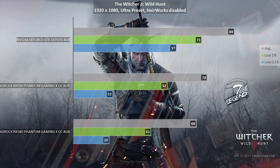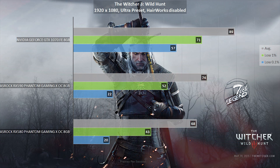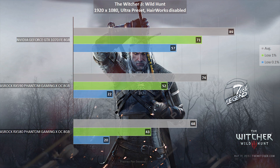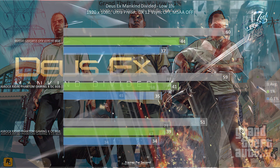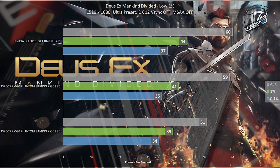In The Witcher 3 at 1080p, we can see that the 590 has on average a gain of 9 frames per second. Things get interesting when we look at frame rate stability — the 9 frames per second difference is maintained throughout the whole benchmark period. Both graphics cards have the same frame drops and spikes at almost the same time. This includes GTA 5 and Deus Ex Mankind Divided. No matter what, the RX 580 will lag behind the 590.